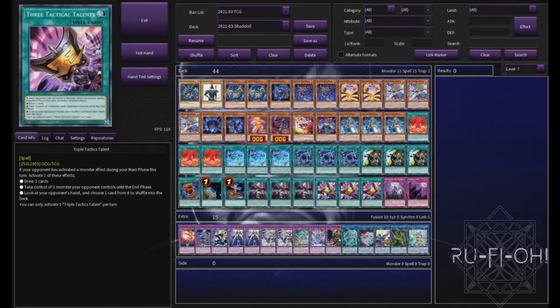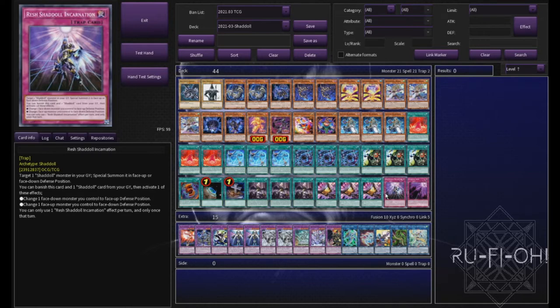We have three copies of Triple Tactics Talent for when you do get hit by those hand traps. And we all know if you're playing Alistair, your opponent is going to throw a thousand of them at you in a turn, so we're going to go ahead and punish them right back by using this card. And then our final two cards in the deck are the two Shadoll traps — pretty self-explanatory. If you play the deck, you know exactly how this rolls.